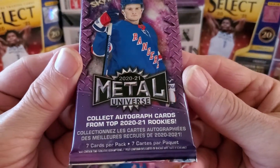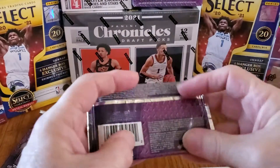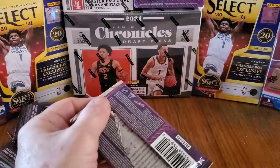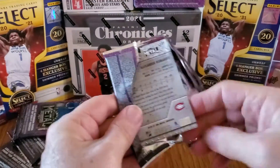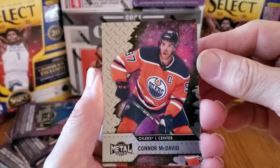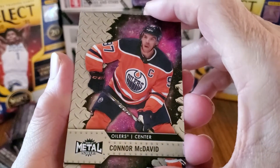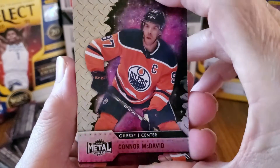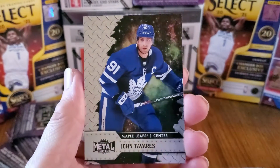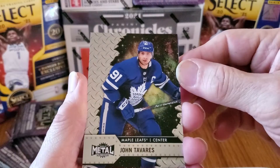Pretty cool — collect the autograph cards from the top. I'm not up on the modern day hockey players. The last couple of guys I remember are Ray Bourque and them. All right — oh, nice card! Boom, wow, geez, these are nice cards. Look at that — that is a beautiful card. Metal Universe Skybox, wow, really really nice. Holy moly, I might have to check into these. All right, John Tavares from the Maple Leafs.